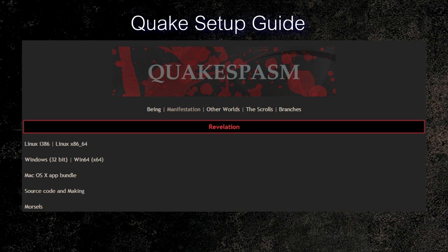Head to the download link in the description and download QuakeSpasm. Extract the files into your base Quake folder — the QuakeSpasm.exe should be in exactly the same place as the Quake.exe, not in a subfolder. QuakeSpasm also has a Linux and Mac OSX SDL port, so if you're on those operating systems, it will still work for you just fine. It also has a 32-bit and 64-bit version for Windows.